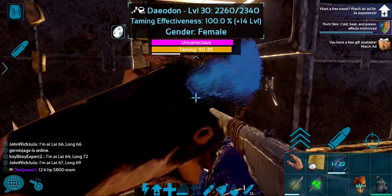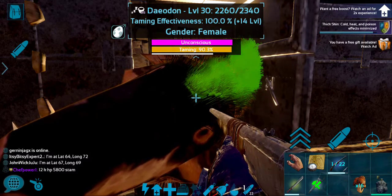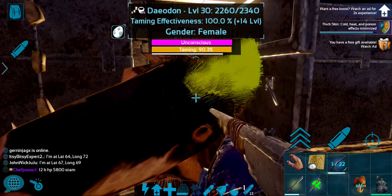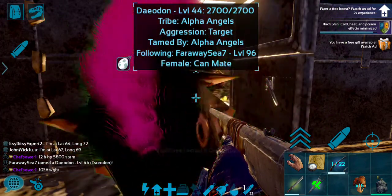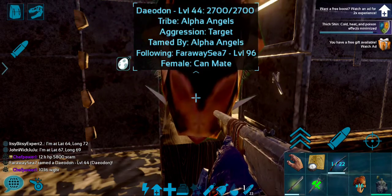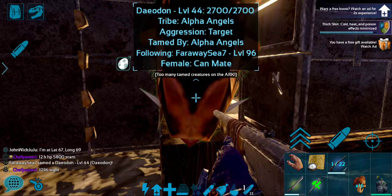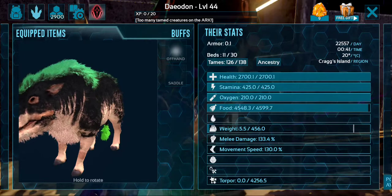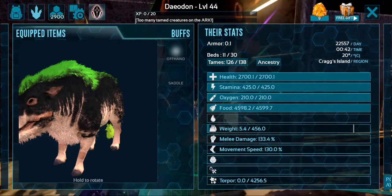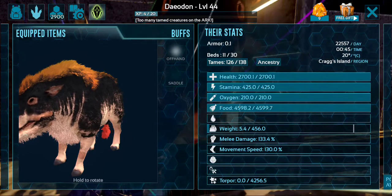A lot of times I would tame five and then pick the best two or three. Let's say one has weight, one has stamina, one has HP — I would want to put all of them into one. This one has good food. This one has really good stats all around.